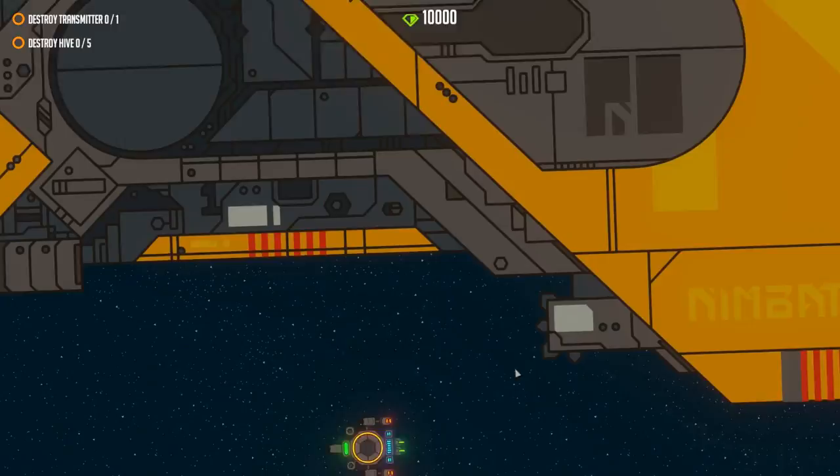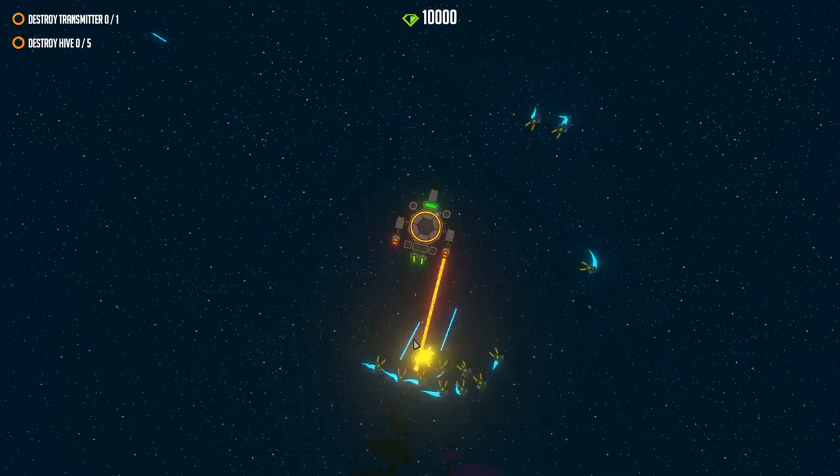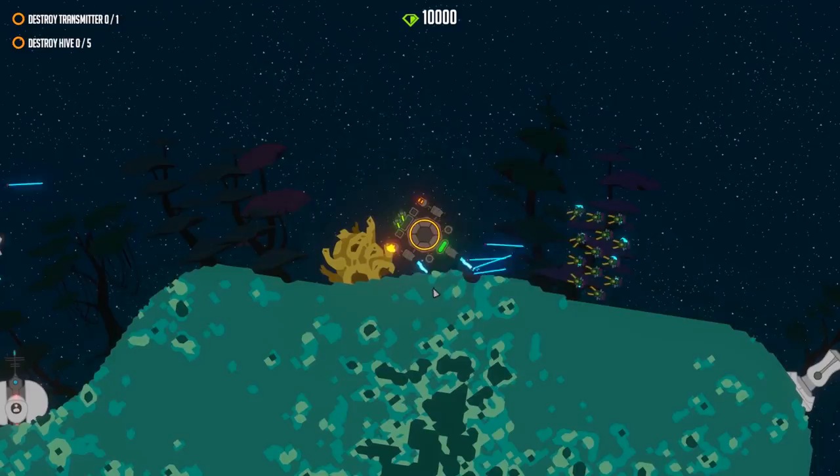This is our mothership, the Nimbathus — this is where we are actually launched from. We are now checking out what kinds of missions we have on this planet: it would be to destroy a transmitter and to destroy some of these beehives. You can see this is going to be problematic. We're giving it our best here.